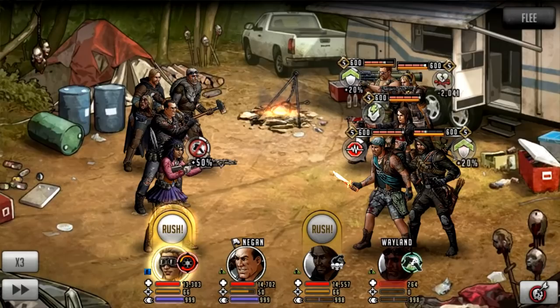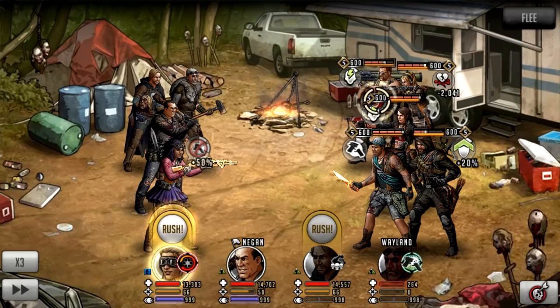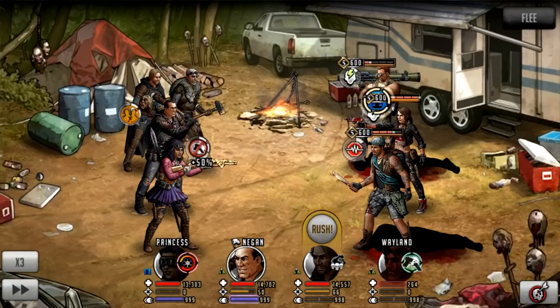We're going to rush with just an attack weapon with AP on it — no double attack, no rampage. We're going to target Abraham at the top. I'm not going to speed up the rush so we can see what happens. It should go pretty crazy with four random attacks — one, two, three, four. Absolutely crazy, but I feel it's going to get even crazier with a double attack rampage weapon.